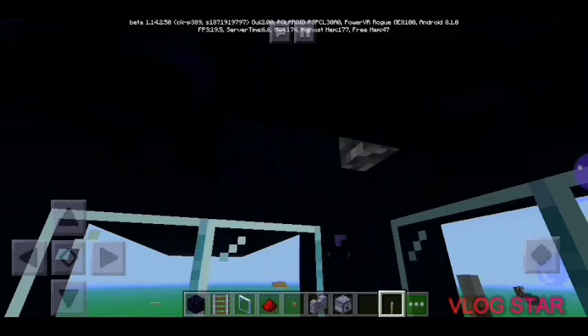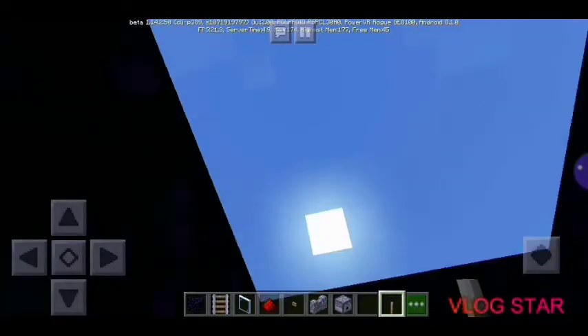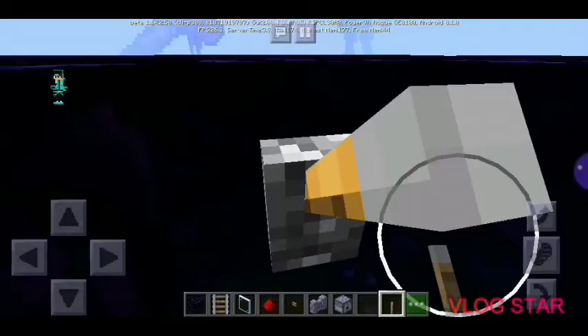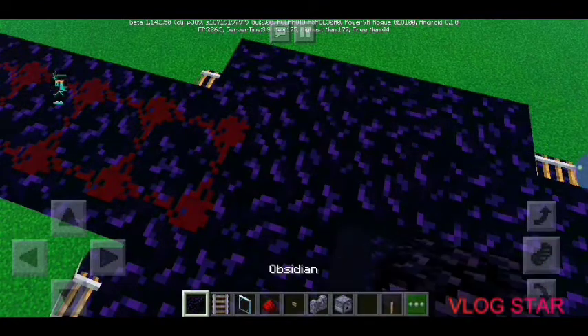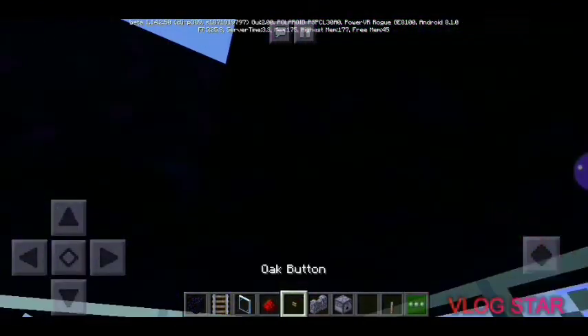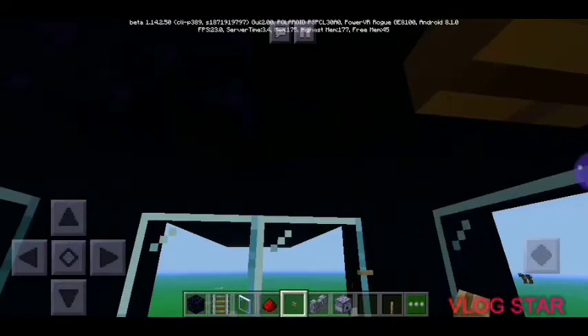Then we're going to place a button on top of the tank, or even a lever, so when we're ready to fire. Let's get back on top of the tank right here, put another redstone, and let's get ready to fire.